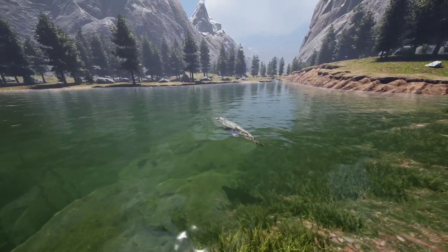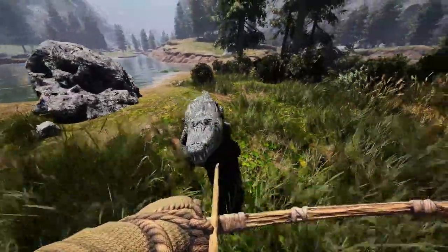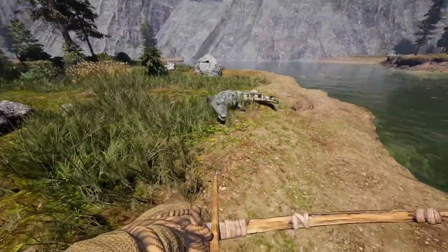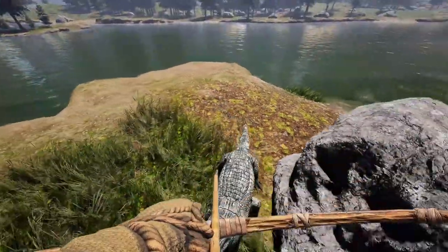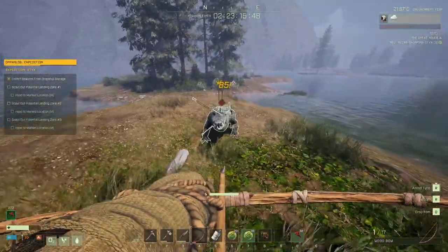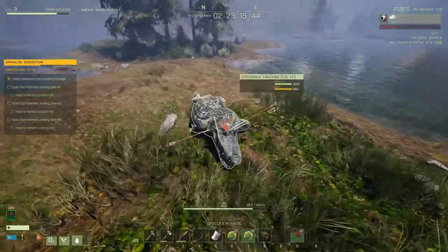The crocodile is an apex predator that will attack you on sight. It has similar health to a bear but moves much slower on land and faster in water. If you do run into a crocodile even with a level 1 character on land, you can move backwards away from it fast enough to not get hit. The crocodile has a very slow attack, so as long as you don't get caught in water, they should be fairly easy to deal with.